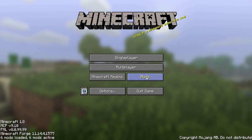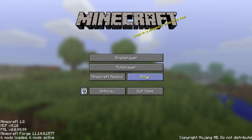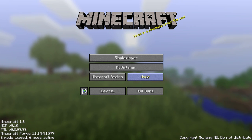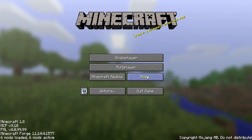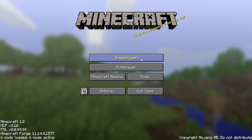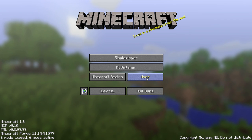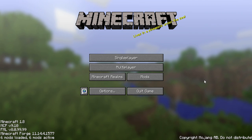Most everyone already knows what Vein Miner is. You do massive mining — you mine veins — you destroy a block and it automatically destroys every block of the same type that's linked to that one, that touches that one. It doesn't have to touch on sides but it can touch on corners as well. So here's the mod.